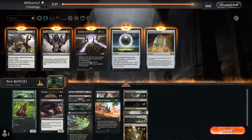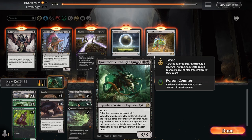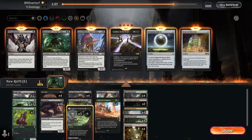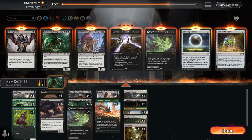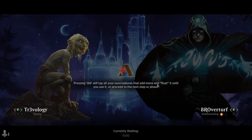Different strategy — Crippling Fear is absolutely in, Fatal Pushes in to kill peer creatures. Things to cut: the Lord Skitter King is doing nothing here. Caramonix is an interesting one — we want the card advantage, but I'm going to trim one alongside an Agadeem's Awakening, since we're just not going to have time for those. I'll also trim a couple of Rat Colonies to make space. We still have 20 lands which is a good number even without the third Agadeem's.